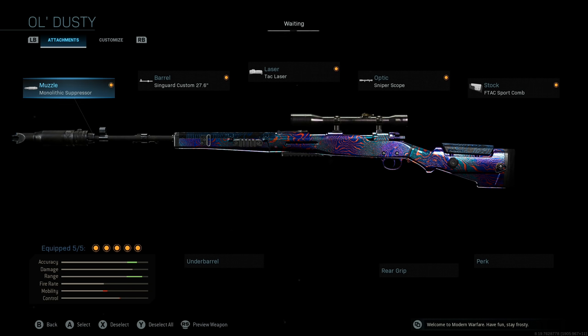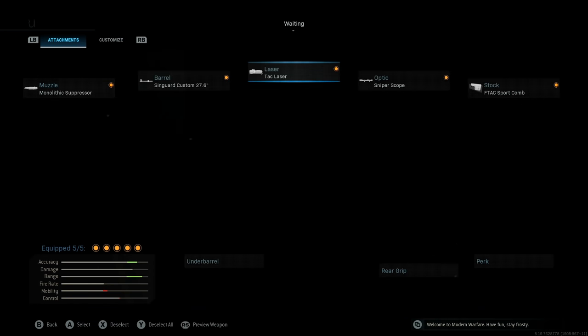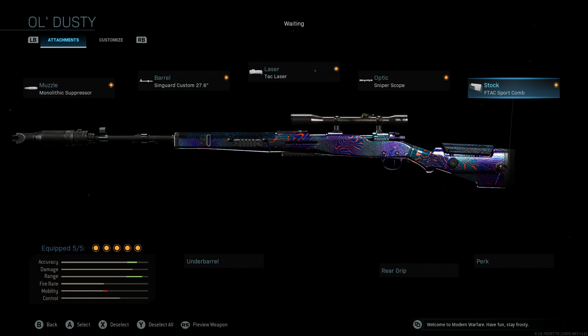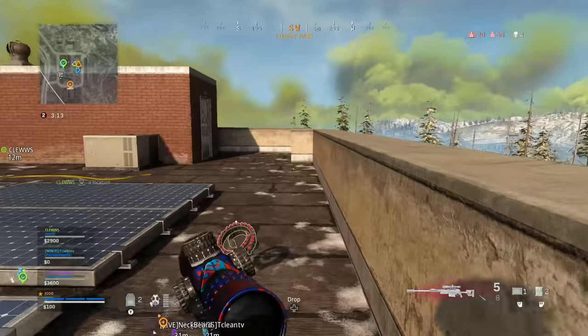Although not the best sniper rifle in my opinion, the Kar98k is a good one to mix it up and challenge yourself because it has a much higher skill ceiling, requiring you to land those headshots. For the class setup, I like to run it with the Monolithic Suppressor and the Singuard Custom 27.6-inch barrel — primarily for the additional range and bullet velocity, which is incredibly important in Warzone so you don't have to lead shots as much. I also like the Tac Laser for steadiness and faster ADS, the Sniper Scope for accuracy, and the F-Tac Sport Comb for additional aim-down-sight speed. Alternatively, you can swap that for the Focus perk for additional flinch resistance.